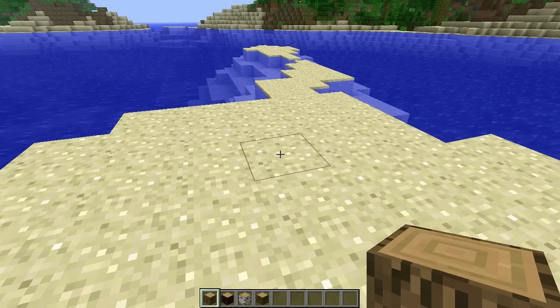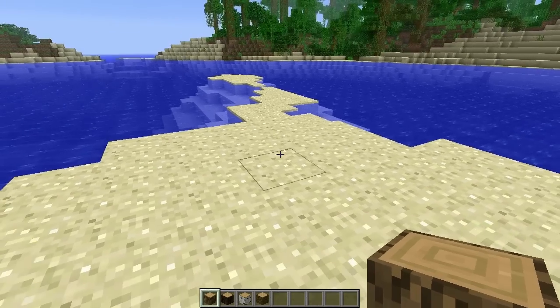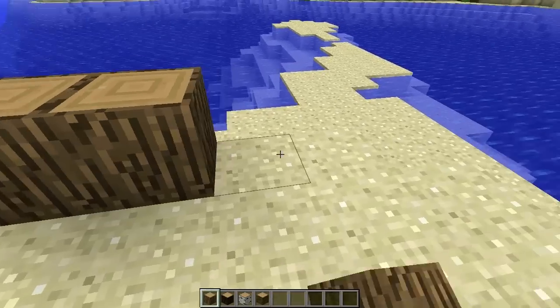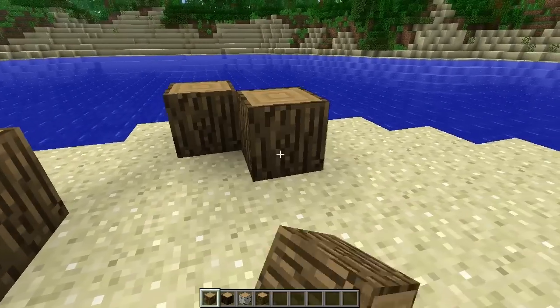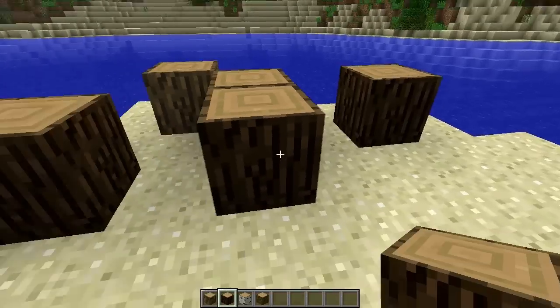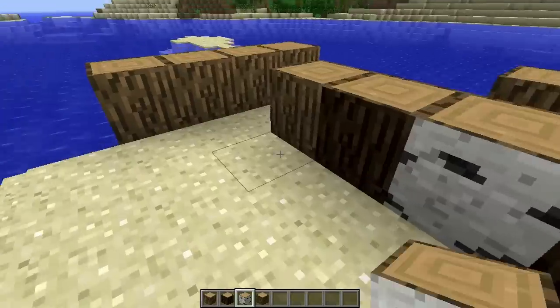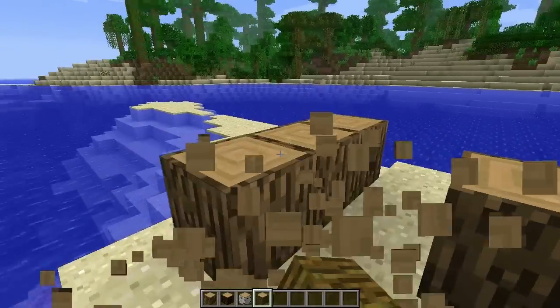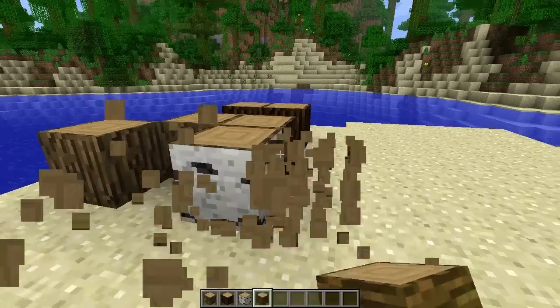So what this mod does is basically now you can only do that when you shift click. Right now I'm standing regularly, I'm not crouching. You place logs normally — I could place them from the side and it works with all logs. This is how you place them normally — birch, oak, jungle, and the other one, redwood, I forget what it's actually called.